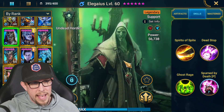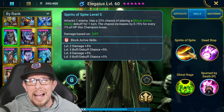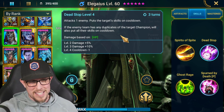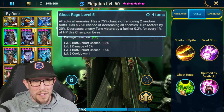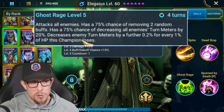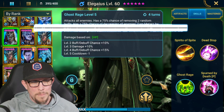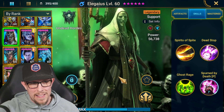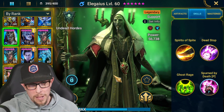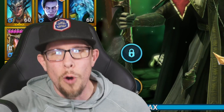Next up is Elegeus. I had an open mind about him but after trying him out — his A2 attacks one enemy and puts their skills on cooldown, or if there are duplicates puts all skills on cooldown. His A3 is an AoE attack removing two random buffs and decreasing turn meter by 20%, increasing a bit more based on his HP. When you read his kit it doesn't seem that bad, but when I actually play him I'm like, yeah — he's gotta go. There's no obvious fit. If you use Elegeus, let me know where, because I'm genuinely curious.